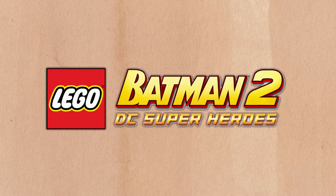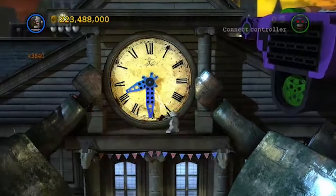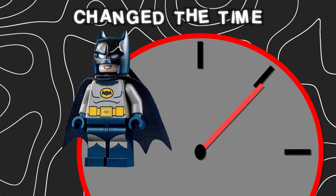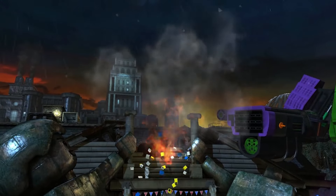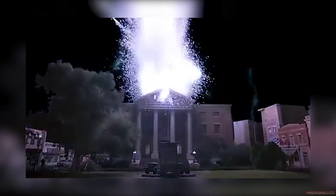Up next is a super cool reference in the LEGO Batman 2 Super Heroes game. In level 12, there's a giant clock in between the giant minifigure statues. If you make your way up there, you can actually change the time on the clock. If you change the time to exactly 10:04, a bolt of lightning will shoot right out of the sky and completely destroy the clock. This is actually a reference to Back to the Future, where the exact same thing happens in the movie.